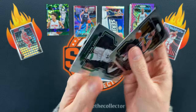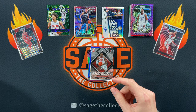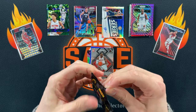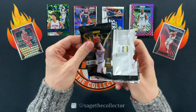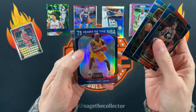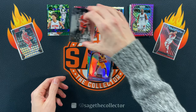Got a little Jamal Murray, Robert Williams, Darius, and we finish it with Garuba. On to a Select pack from 2021 — I believe this came out of a Fanatics blaster, so we should be looking for those greens. Got Kawhi, Tatum, there you go — 75 Years Shaq, and rookie of Scotty Barnes — very cool card.